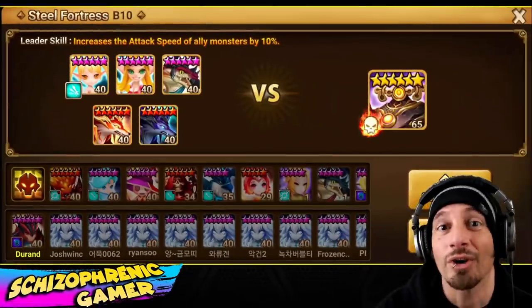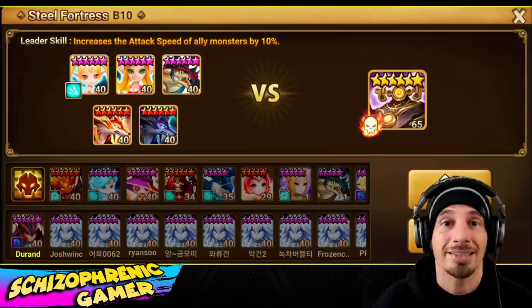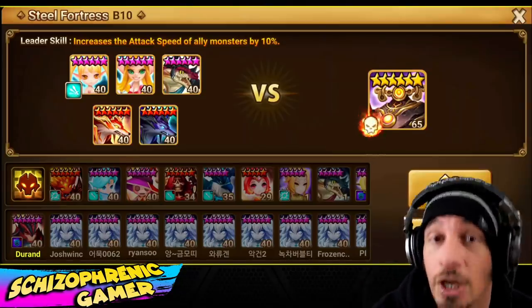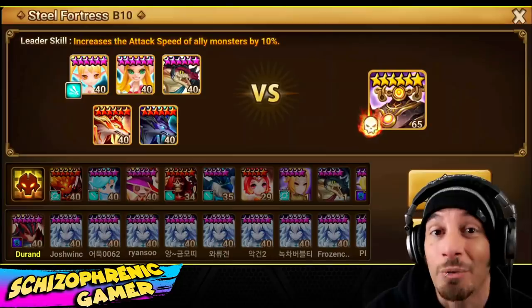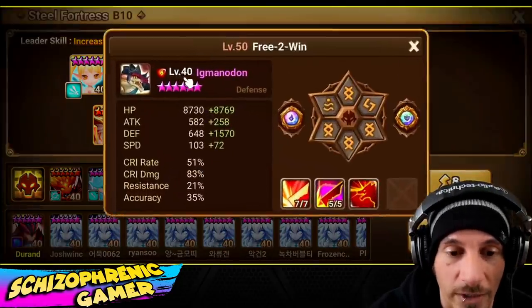Let's take a look at what he's for. We only use two and three star monsters for all the content in the game. We don't spend any money. We are going to show a super budget Steel Fortress B10 team using the fire lizard man, since we don't use any four and five stars — we have them on this account, but we don't use them.